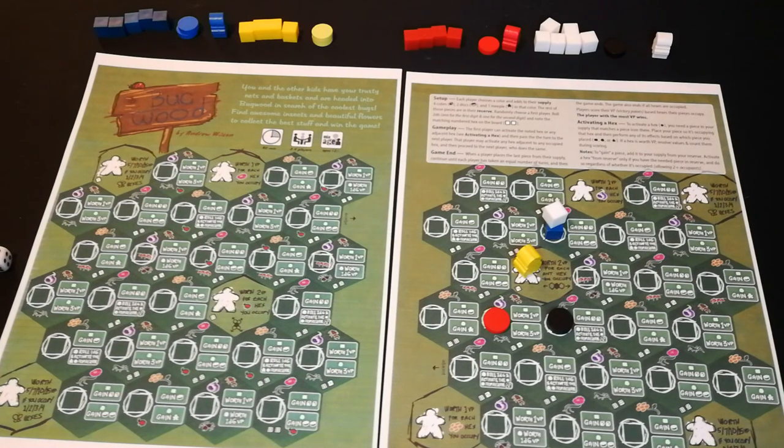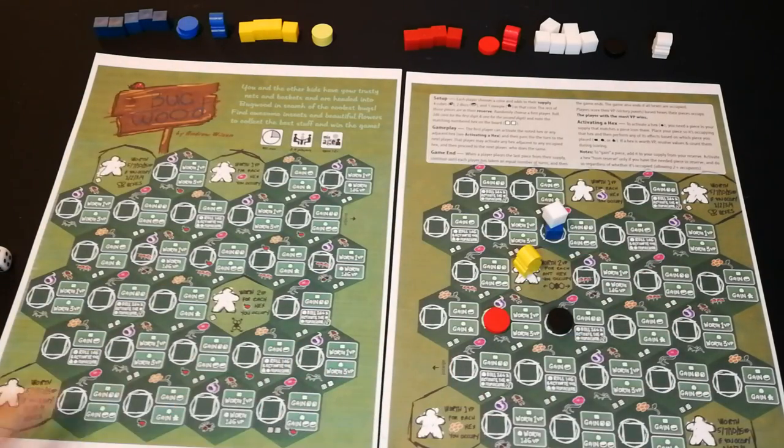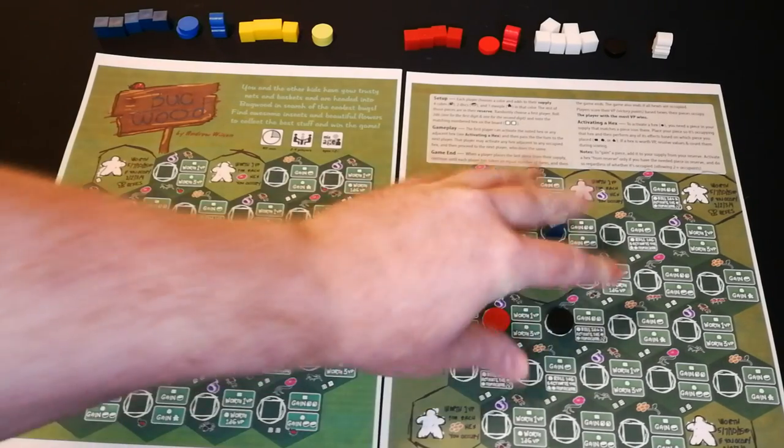There are different interesting scoring spaces that can create an interesting race as players try to get to them without letting their opponents get there first. It's pretty simple to play because all you have to do is activate any space next to one that has been activated, and the options spread over the course of the game.